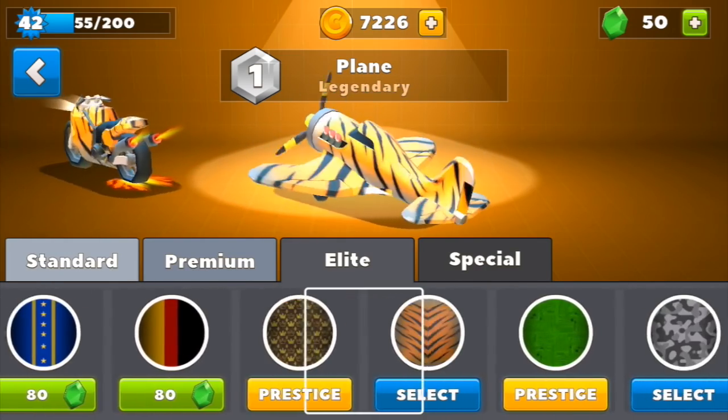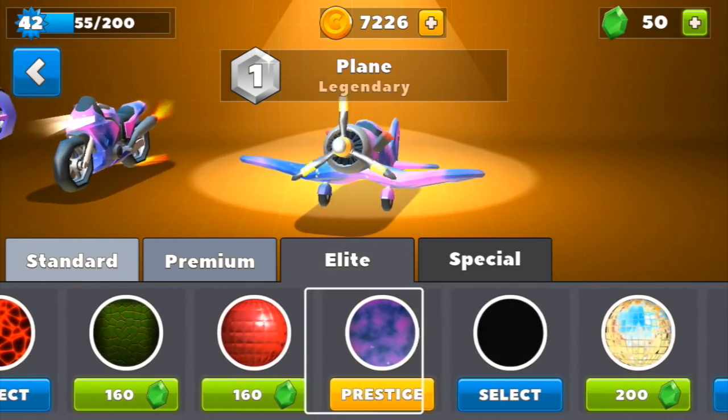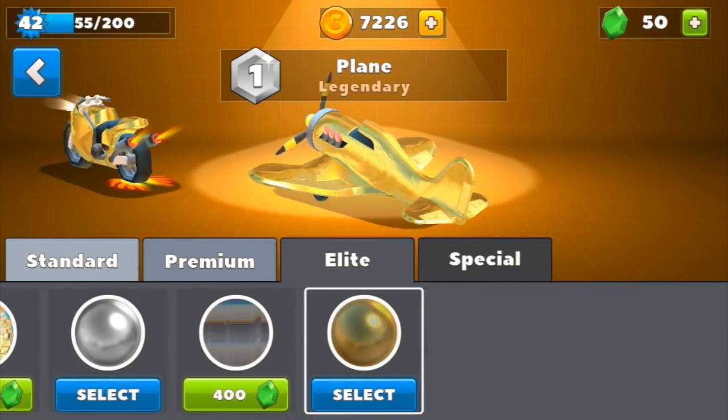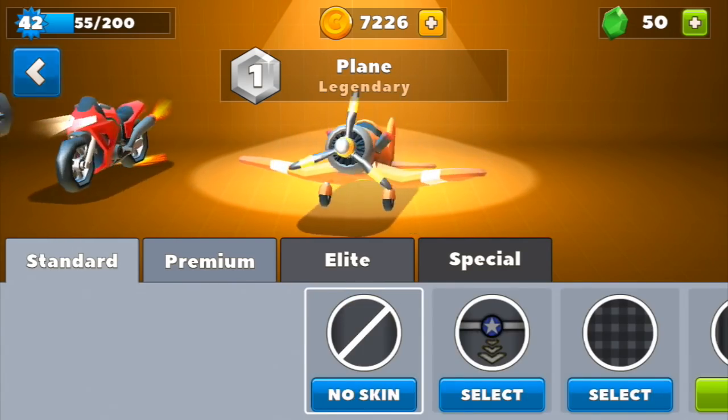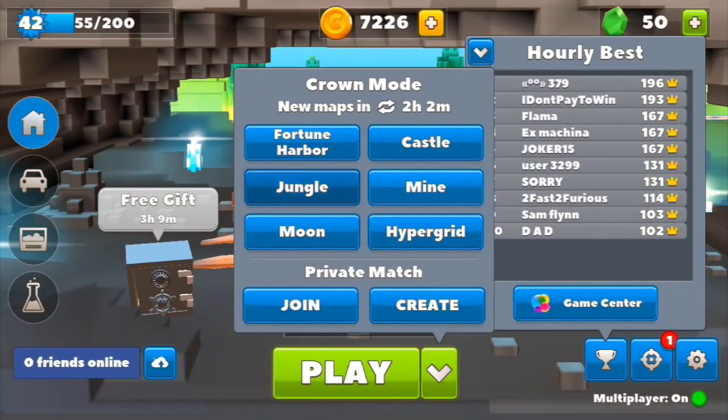So go ahead right now and be sure to comment down in the comment section below before the gameplay actually starts — what the most kills you've gotten with one power up is and what power up that was. Now here I'm going ahead and showing you all the skins on the plane just to show you what they look like. But I really like the original skin for the plane so I'm going to go ahead and use it and jump straight into the jungle map.